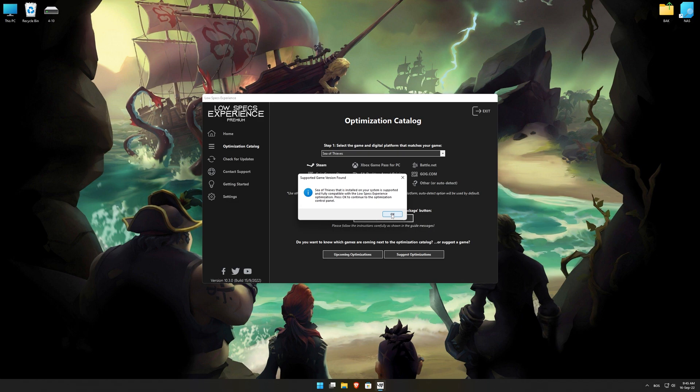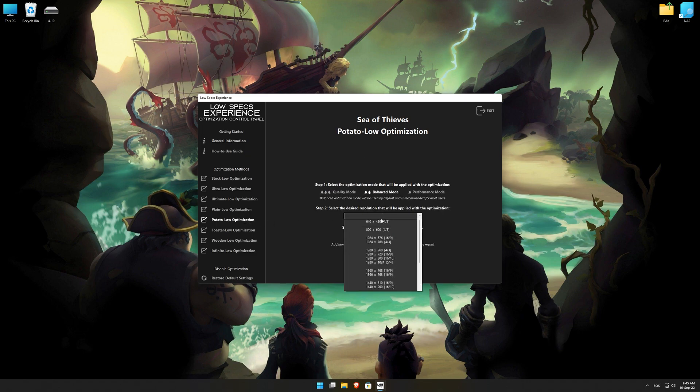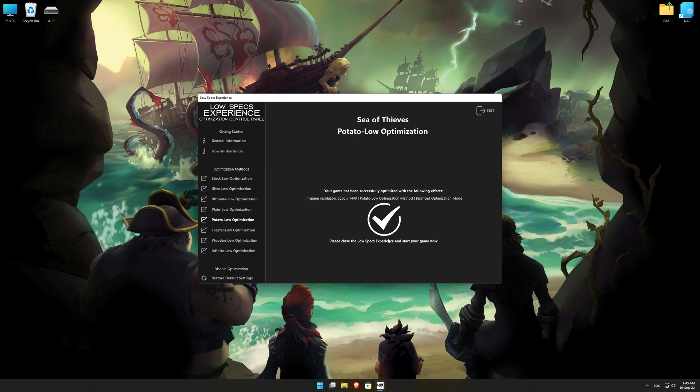Low Specs Experience will now automatically check if the game version currently installed is supported by this optimization. If it is, press OK and the optimization control panel will load. When the optimization control panel loads, simply select the optimization presets and the resolution you would like to render your game at. This is something you will need to experiment on your own in order to see what works for your system the best. Once you decide which optimization presets and resolution you are going to use, press the execute optimization button and then start your game.